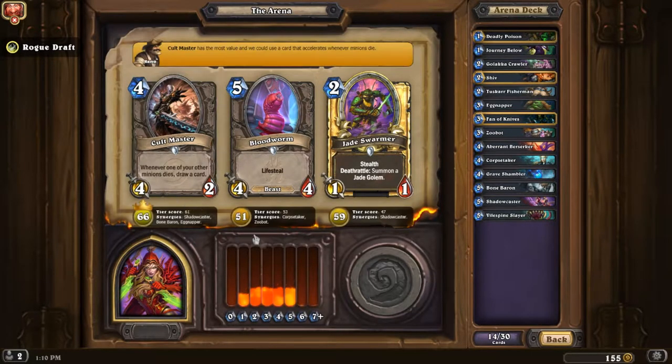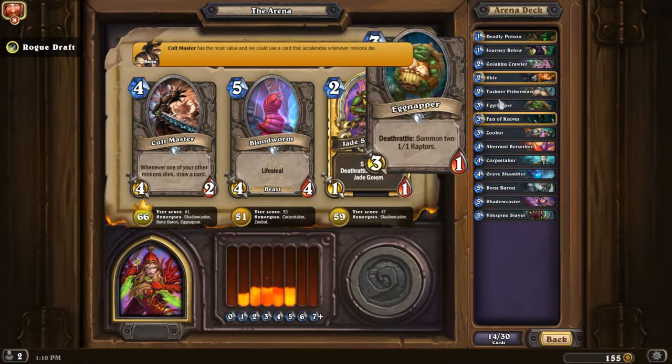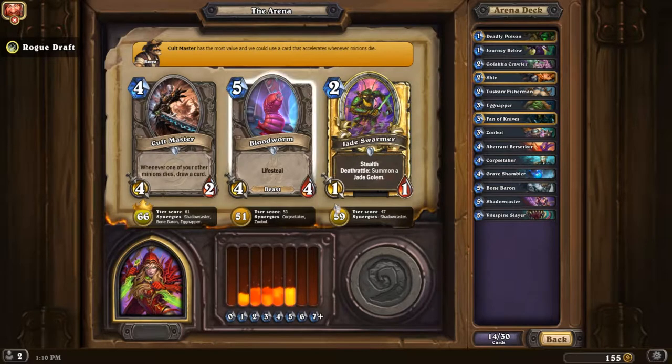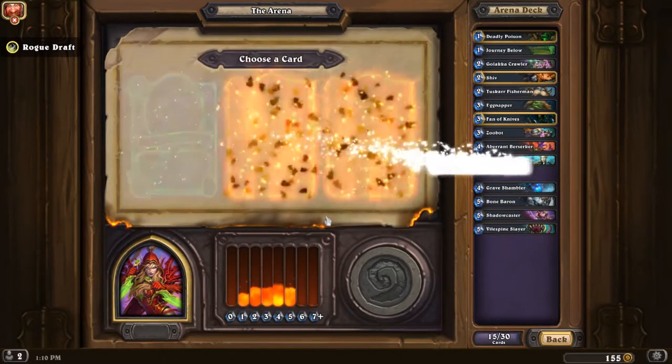Code Master — pretty early game traps so far. We're at one-two, well not really, but there's not a lot of late game cards, so Code Master is definitely going to be useful at some point.